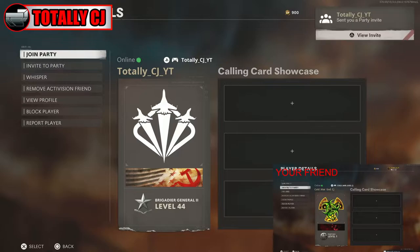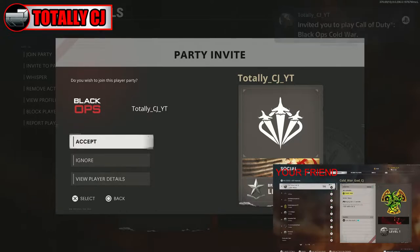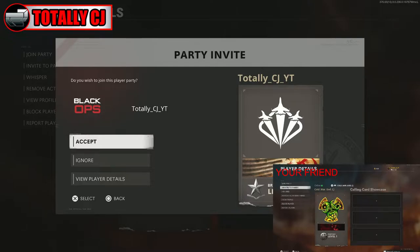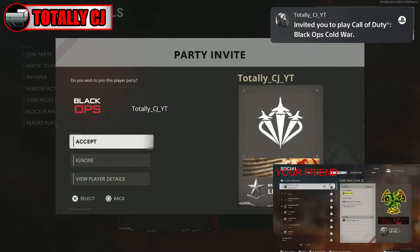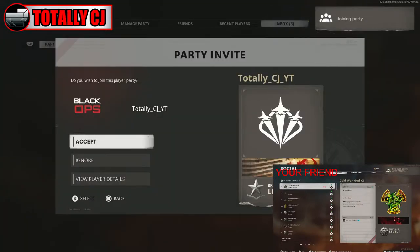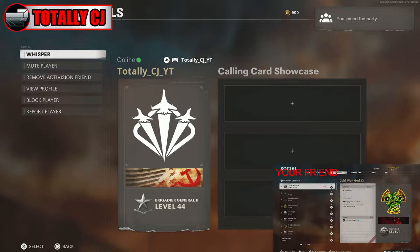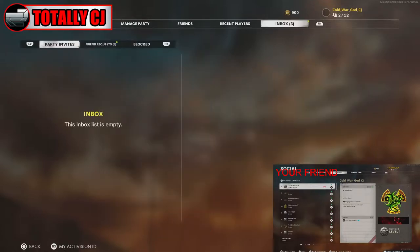Now he's going to send you another invite — the fourth invite — and you're going to press triangle and hover over accept. Once you hover over accept, have him send you another one. Once he sends you another one, quickly accept it and spam triangle as fast as you can. When the next party invite comes up, go to view player details, then press circle.